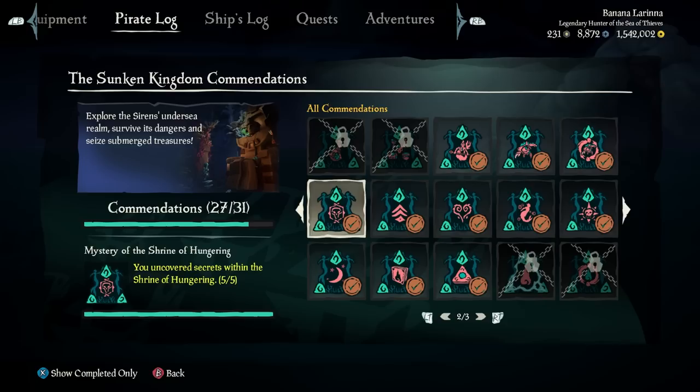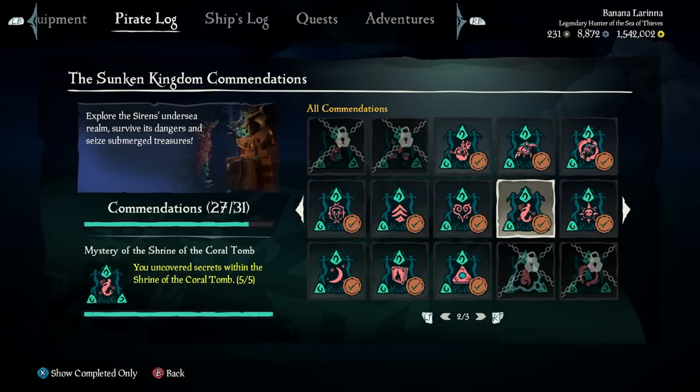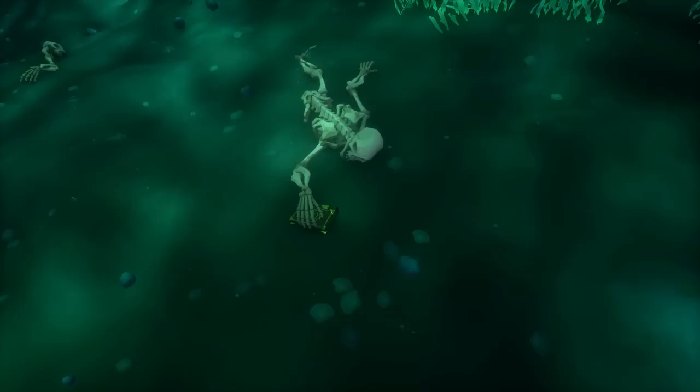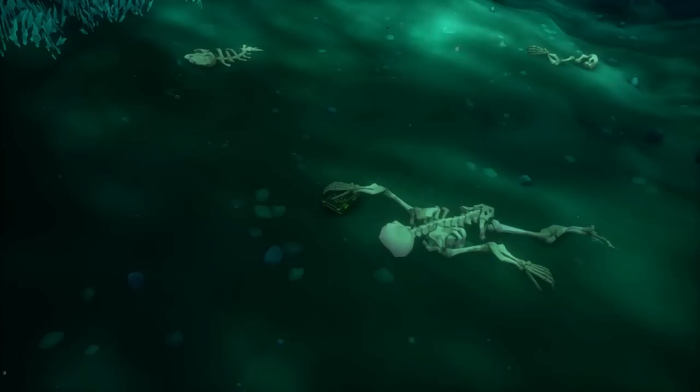What does that entail? Glad you asked. The Mysteries of the Sunken Kingdom Commendation has you finding secrets across the game's Sunken Kingdom shrines — five in each of the six shrines for a total of 30 secrets. And those secrets? Journals! You've got to find 30 journals across the six shrines in order to unlock the ability to purchase the mission to get the curse. Understand why I've been putting this off?